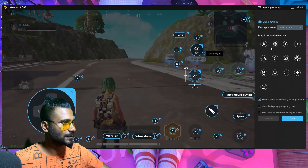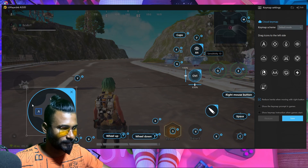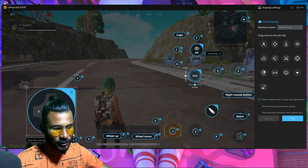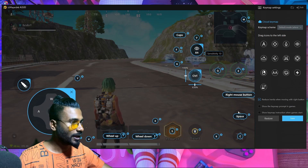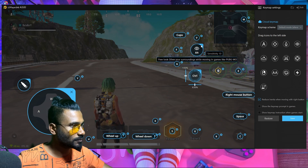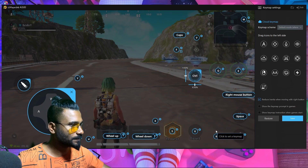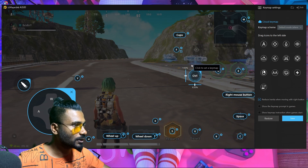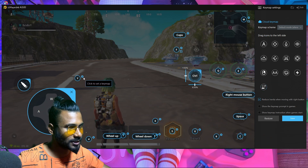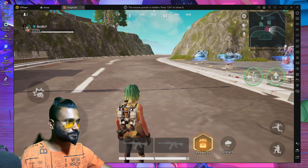If you want to use additional buttons in the key mapping section you can, but do not change anything in the sprint section — do not change the sprinting button. I'm going to use E and Q, remove the Alt and G buttons, skip the marking button for now, remove Y and X, then save it.